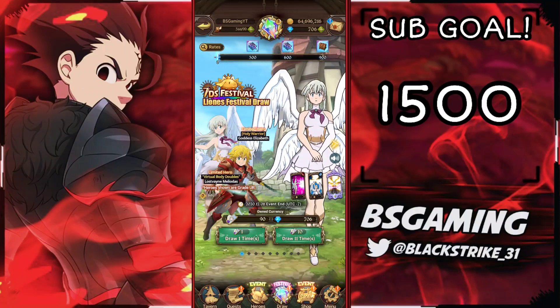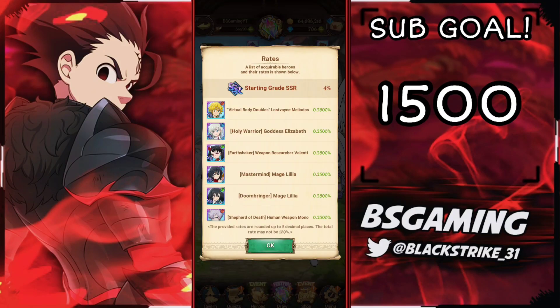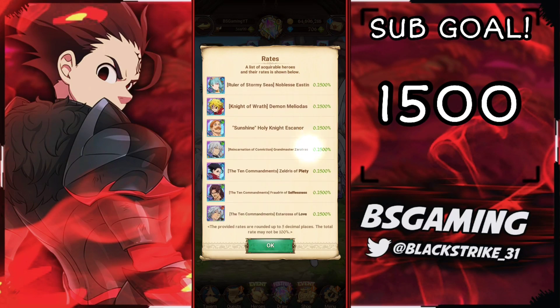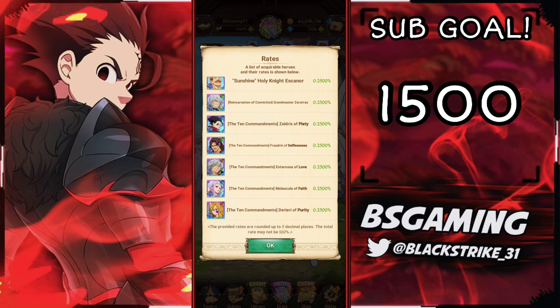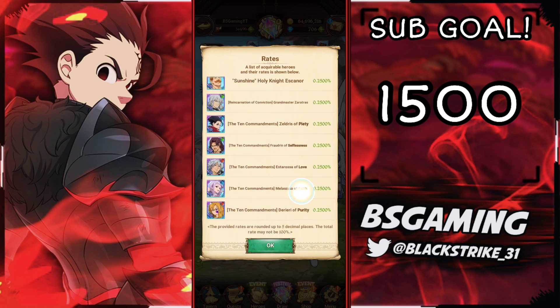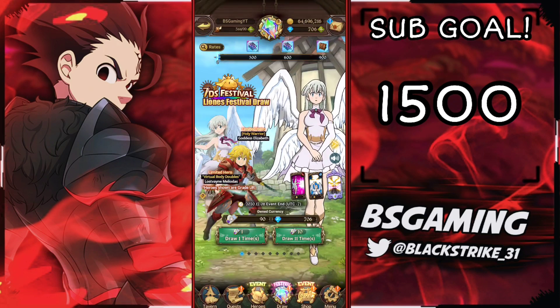I'll show you guys the units that are on the banner. Honestly, it's worse than JP - they put Green Lilia on the banner, I don't know why they did that, that was a stupid decision in my opinion. They did put Fraudrin on the banner which is okay I guess, but then they have Gallon and Meluscula, and it's just not as good. Red King is not on here, they don't have Full Counter Meliodas on here.